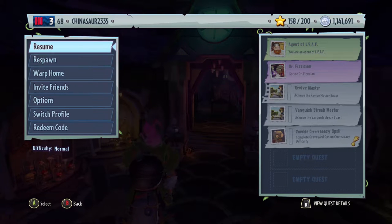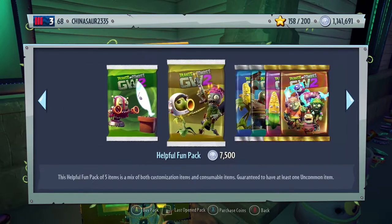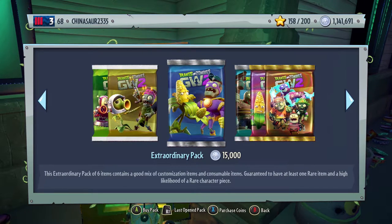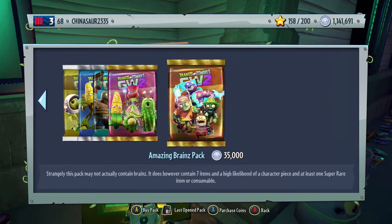Hey guys, what's up? My name is Chinasaur, and welcome back to Plants vs. Zombies Garden Warfare 2. This is our second week of a 1 million coin spending spree. Unfortunately, last week we weren't able to unlock any new legendary characters at the sticker shop, but hopefully we'll have better luck this week. So let's go ahead and begin. We're starting our second week of our hunt for legendaries. We're going to be cutting out the Wonders Pack of Greatness and Extraordinary Packs, only focusing on the Fertilizer Fun Pack and Amazing Brain Pack. Let's pray to the Gamer Gods.